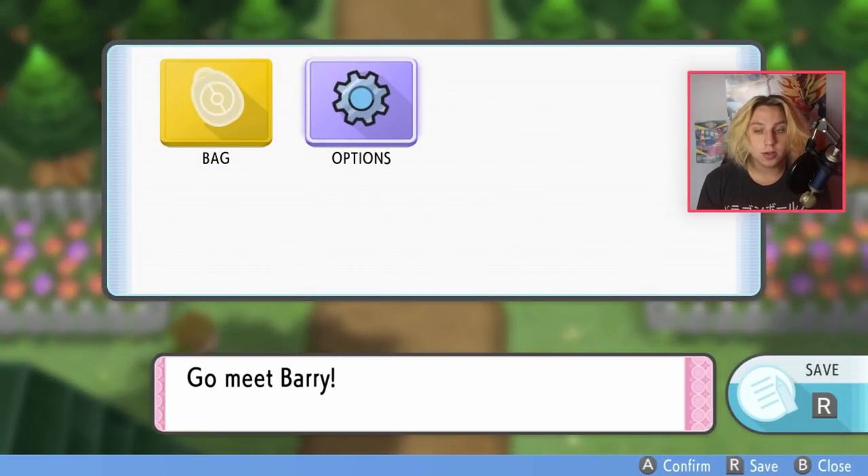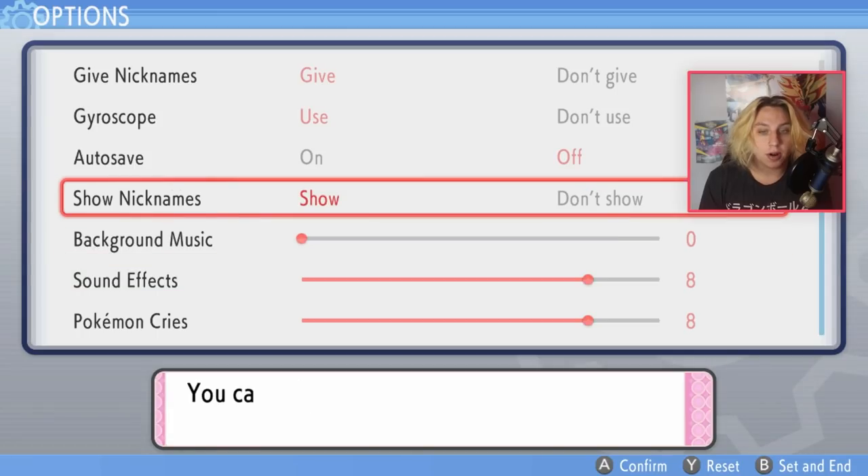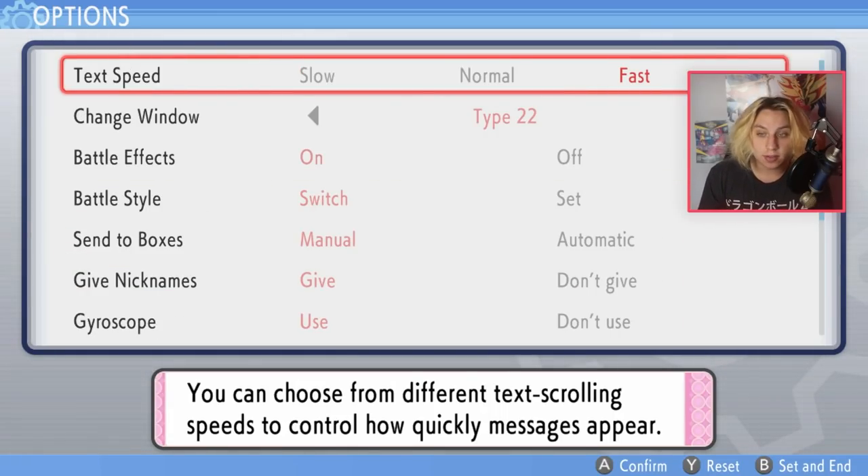First things first, you want to go to your options and, just to be safe, you want to turn off auto save. And to speed things up more, you can also put your text to fast mode.